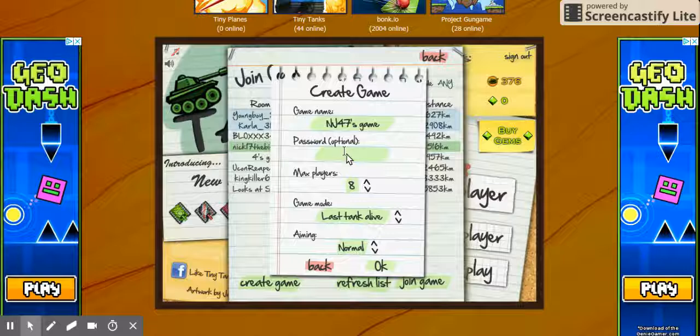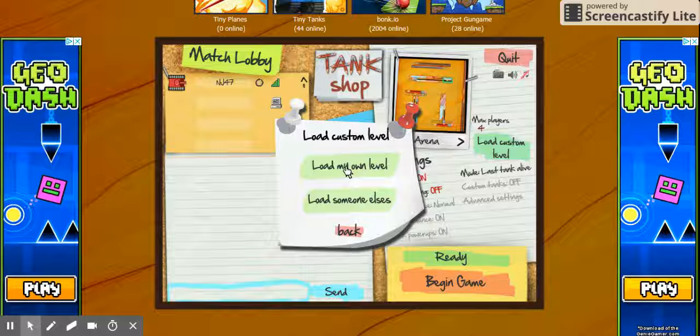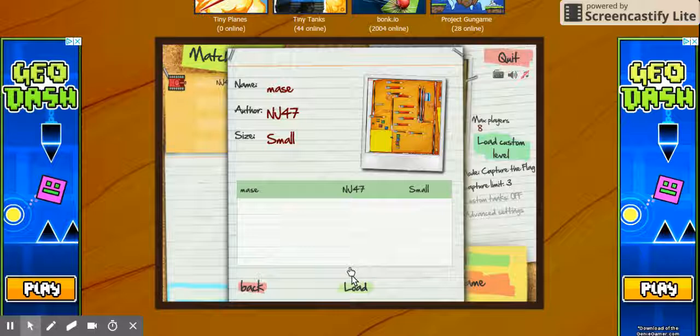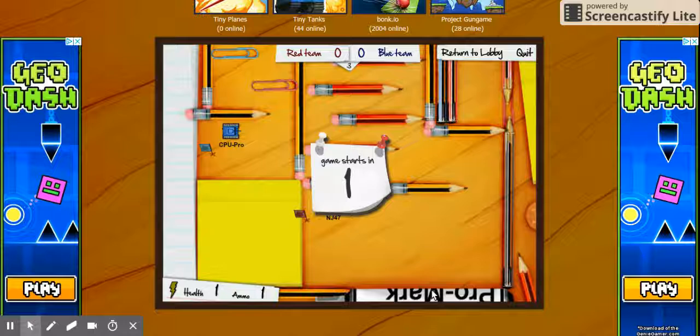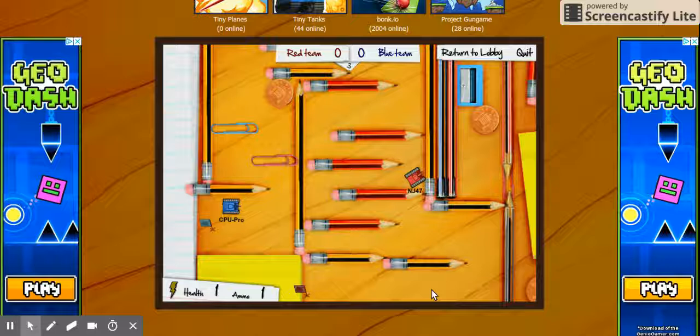The ones without a password you might be able to get in sometimes. You can also create a game. If you do no password, people can join real easy. You can change the levels and also add computer players. The computer players don't really capture each other's flag, and sometimes they blow each other up — and sometimes themselves.